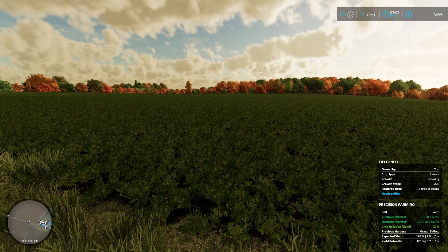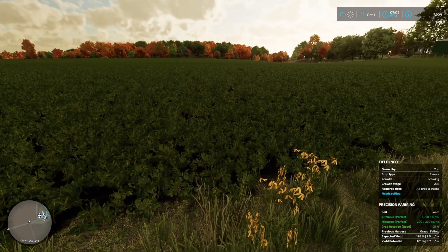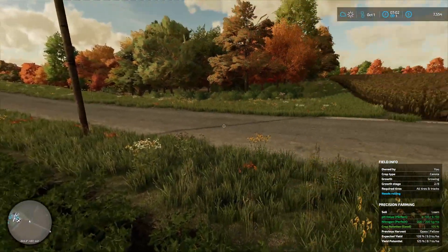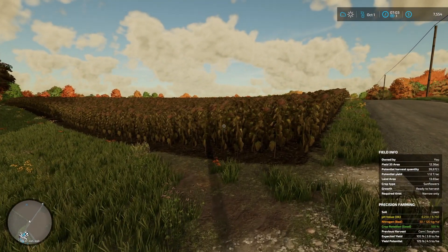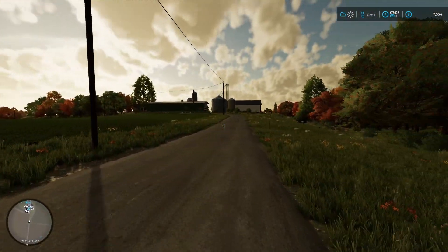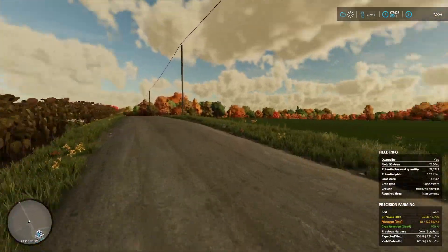Hello and welcome to my Griffin Farm Let's Play. Last episode we got this field planted, which is now in growth stage 2. Our sunflower field, which we got with the farm, is now ready to harvest. I'm going to get the header brought over here and then get the harvester, and we're going to start getting this field harvested this episode.